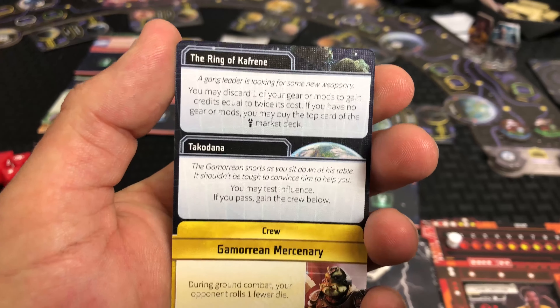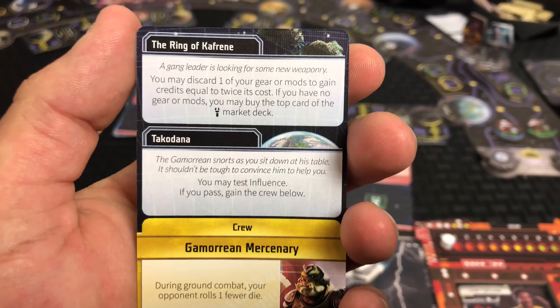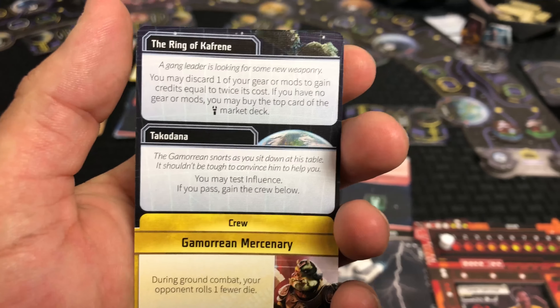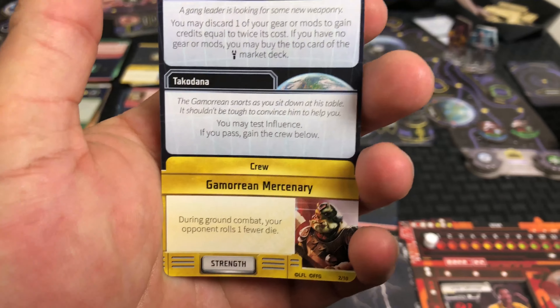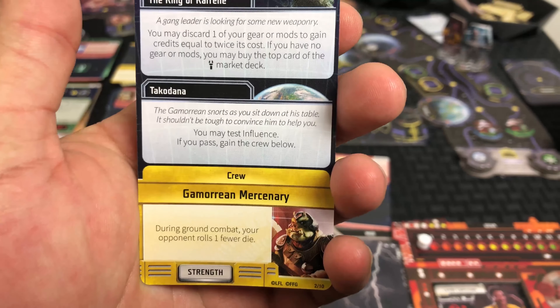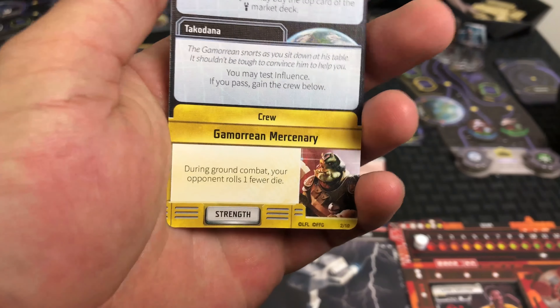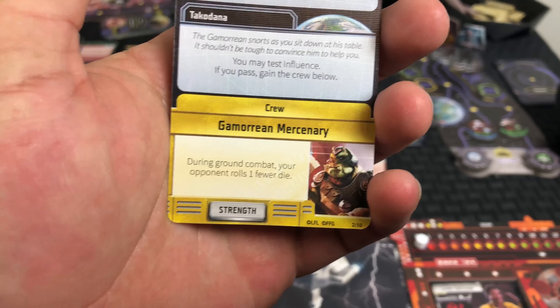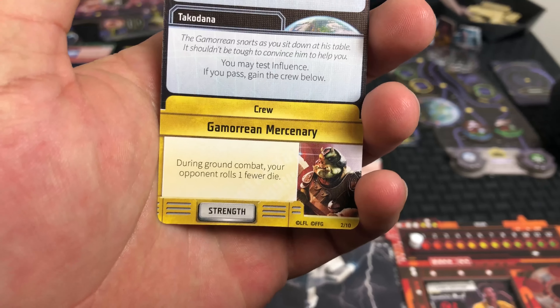If you have no gear mods, you may buy the top card of the market deck — which isn't that great since you could already do that anyway. The bottom option is a little cooler: for the other planet, you can test your influence, and if you pass you gain a crew member, which gives you extra skill strength and something to aid you in ground combat.